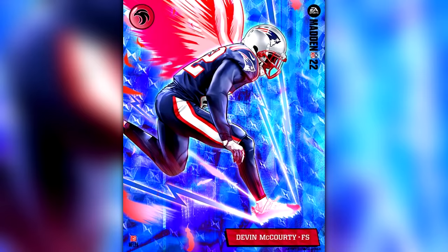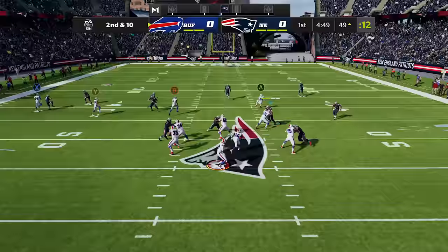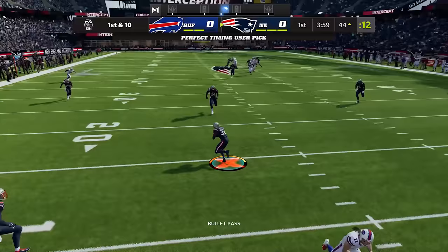Devin McCourty's X-Factor is Zone Hawk, which gives him more interceptions and better reaction time in zone coverage. To get him into the zone he needs two incompletions or an interception. He's doing it all — he's everywhere. You do not want to throw near him. Look at the reaction time — the Zone Hawk grabs another one out of the sky.